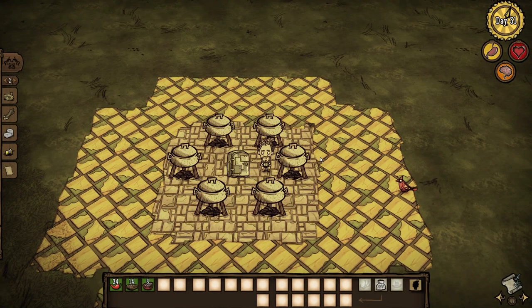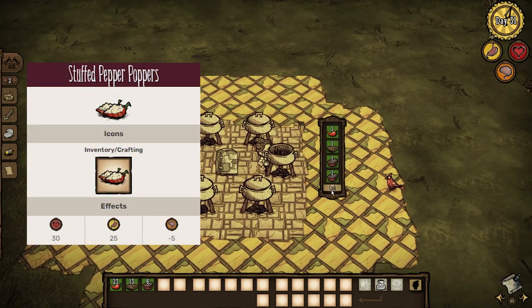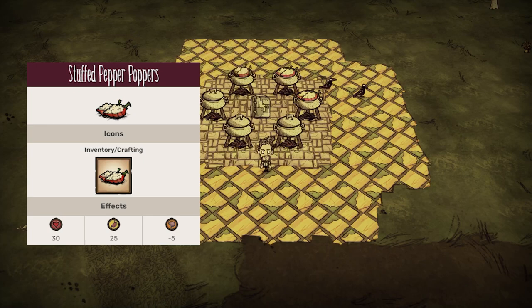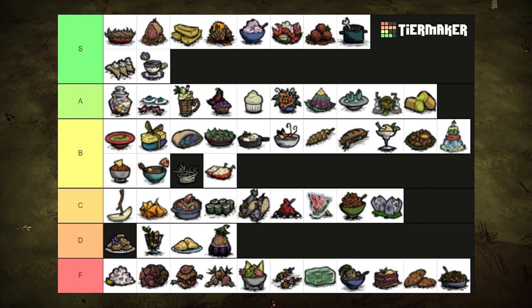If you're not playing Warly, this seems like a decent choice of dish. With a pepper, meat, and filler, stuffed pepper poppers make a great game day snack. They heal for 30 health and restore 25 hunger, but take 3 sanity. If you're playing Warly, you'd better save those peppers for spices. B tier.